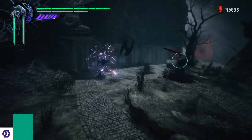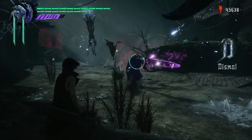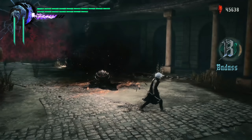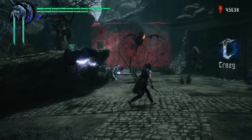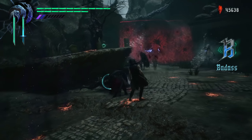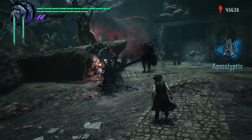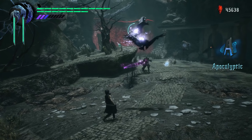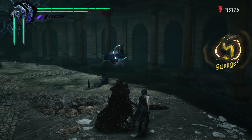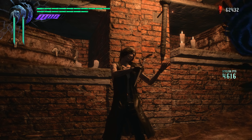If so much of Devil May Cry 5's appeal lies in Dante and Nero's powerful impact, where does that leave our third character, V? This mysterious newcomer is defined by his lack of physical presence. He sends animal familiars to fight for him as he lurks far away. Compared to Dante and Nero, V is a character with no weight. All your button presses turn into moves happening far in the distance. I wonder if game director Hideaki Itsuno took inspiration from the sorcerer class in Dragon's Dogma, as that character also stands back as the world erupts in chaos. The only time V does wade in is for surgical finishing blows with his pointy cane — it's a bit like Batman leaping over to knock out dazed thugs in the Arkham games, only V looks like he belongs in Arkham Asylum.